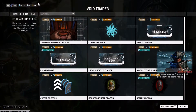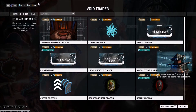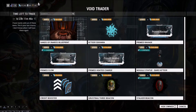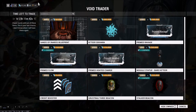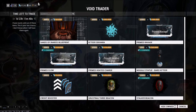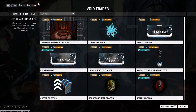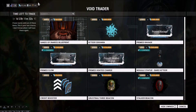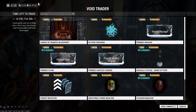Alright, so now we have the Sands of an Hourglass blueprint, same as always. We have the Katira Sakahara for 400 ducats and 200,000 credits. We have Prime Ravage for 230 ducats and 100,000 credits. We have Prime Flow for 300 ducats and 110,000 credits. We have Prime Heated Charge for 310 ducats and 175,000 credits.